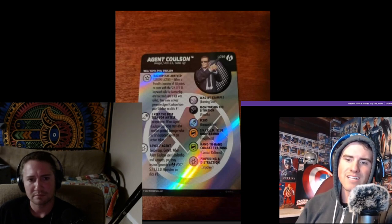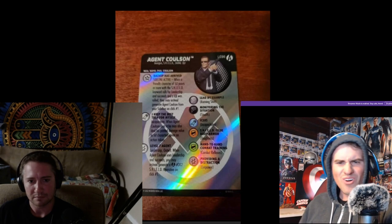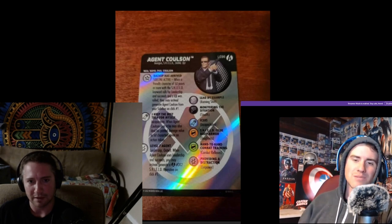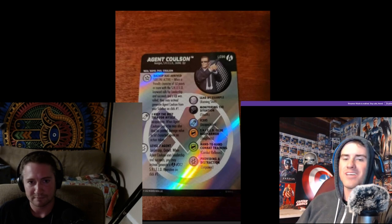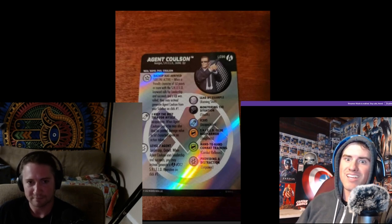Getting to his trait: Sideline Active — when a friendly character of 50 points or more with the Shield keyword rolls for leadership and succeeds, and a 6 was rolled, they may instead generate Agent Coulson from your sideline on click 1. That's so insane. Captain America can bring in Coulson and heal someone 2 clicks with a leadership roll if he rolls a 6.